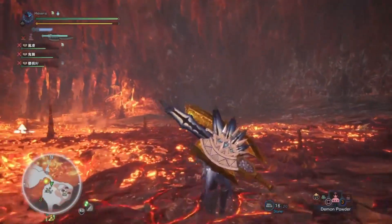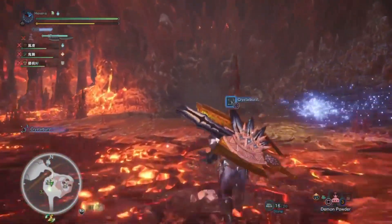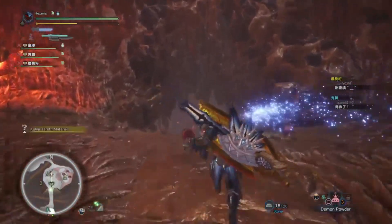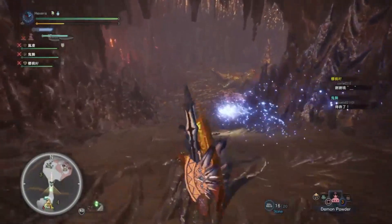I already drank a cool drink so we don't need to worry about that. We're just going to make our way down, but as soon as I get closer to my teammates I am going to pop a demon powder just so that everyone can get a little bit of an attack bonus here.